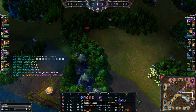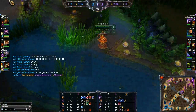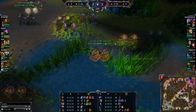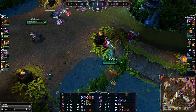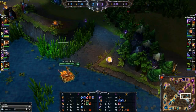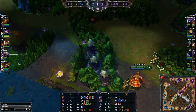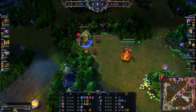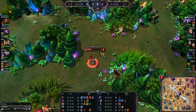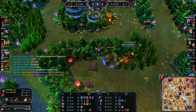Udyr opting for boots instead of Madred's Razor first. When you're going Phoenix stance with Udyr you don't have to get Madred's as early, because Phoenix stance simply allows you to AOE creeps down much faster than having to Madred's single target. If you want to go single target DPS then you could get a Madred's and then go Tiger stance instead. It looks like he is poking up here just to see if Blue is available. Blue is indeed available - Shaco is on the other side of the map. He is too low though, he's going to have to go back. He's going to leash Blue and actually counter it.